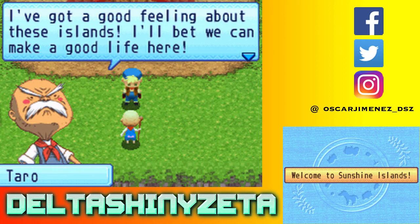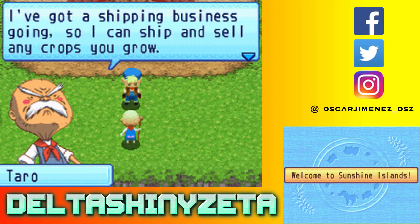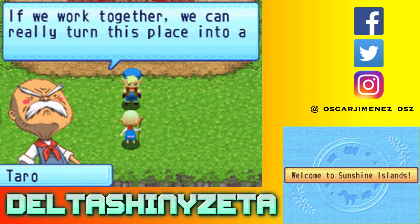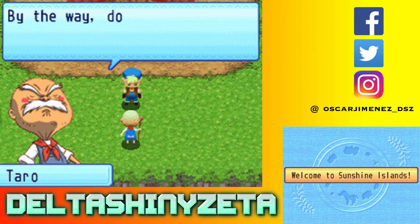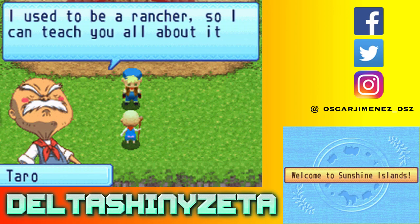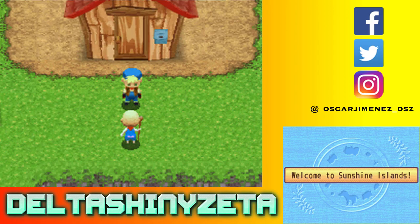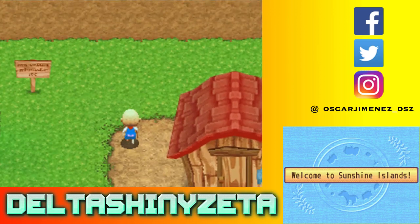I've got a good feeling about these islands - I'll bet we can make a good life here. I've got a shipping business going so I can ship and sell any crops you grow. If we work together we can really turn this place into a top-notch ranch. By the way, do you have much experience with ranch work? I used to be a rancher so I can teach you all about it - follow me. Alright, we're going to do some tutorials it seems.